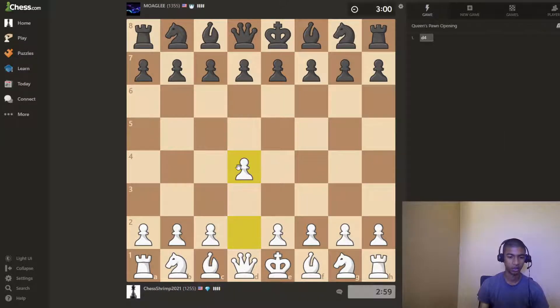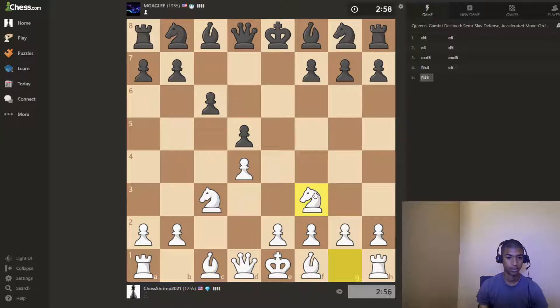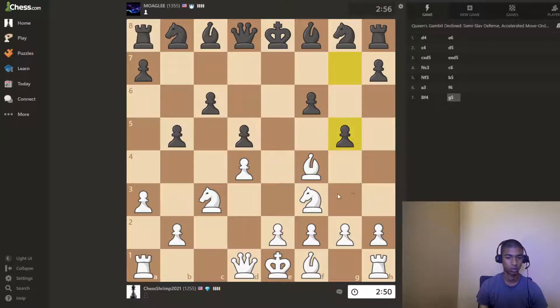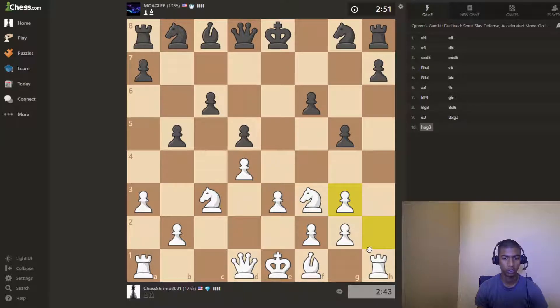Alright, let's go d4. What is this person doing? Literally, what are they doing? Are they on tilt or what? I'll just go here, take here, probably going to trade because of the way they've been playing so far.